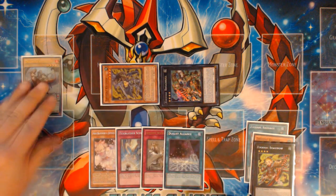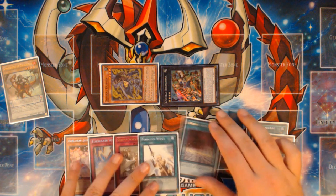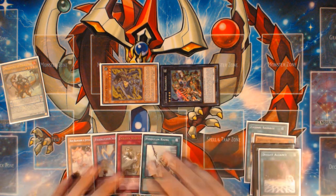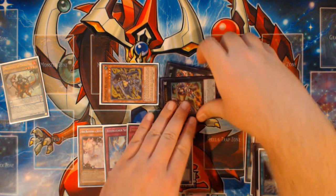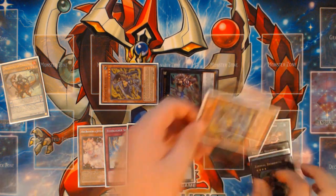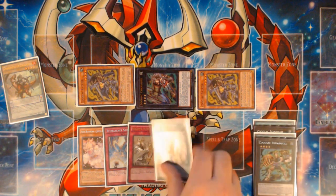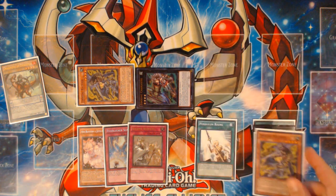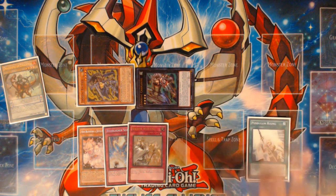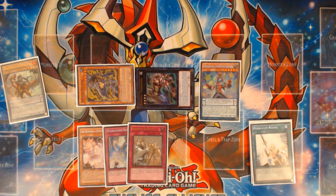What you have now is a scale you can place in your Pendulum Zone, which makes Duelist Alliance live. Activate Duelist Alliance to search Pendulum Rising, since you can search cards with Pendulum in their name including Pendulum Spells and Traps. Then go into Zoodiac Chaconine over the Broad Bull, detach Broad Bull off Chaconine, and summon back the Ratpier from your graveyard — though that Ratpier can't be used as overlay material for an Xyz summon. So we're going to use Pendulum Rising to make that a non-factor.